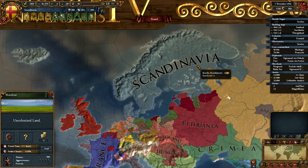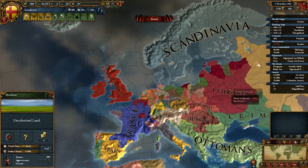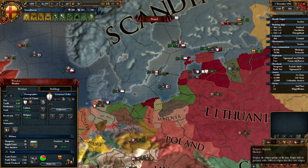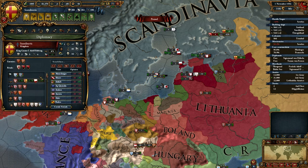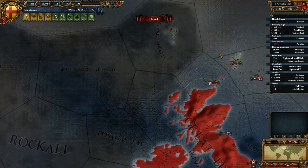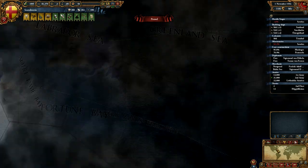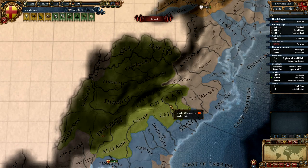Welcome back everyone to another episode of the Scandinavian Empire. We're back in this game where I'm doing many things, one of which is trying to invade the Livonian Order. The entire alliance has been turned against them, so it's a good time to attack. Right now only Novgorod and the Cherokee hate me, which is a pretty weak alliance — I would easily defeat them.